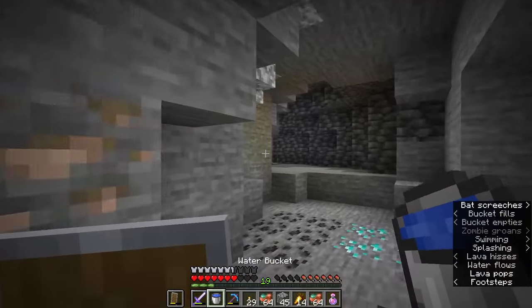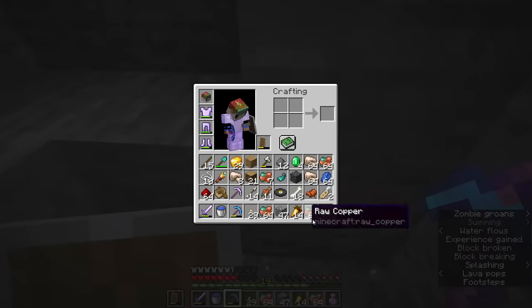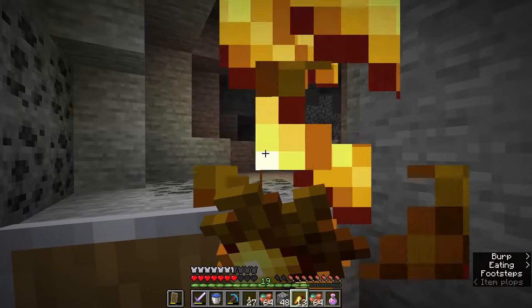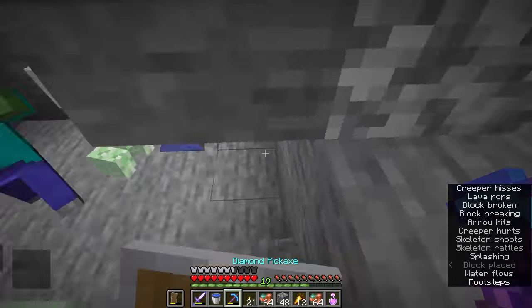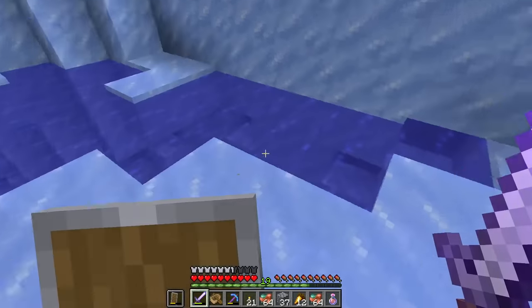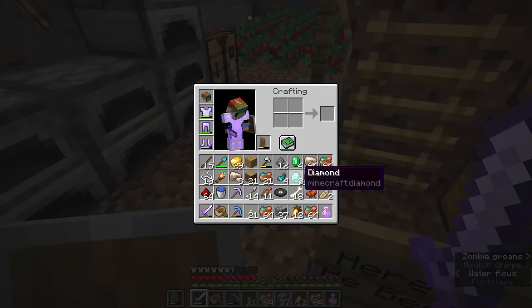I promise I didn't plan that — one, two, three, four, five, six, seven, eight diamonds! Let's go. Our one hour of mining wasn't actually too bad: we got like four stacks of copper, eight diamonds, and about 20 levels. But we could have done so much better — with Fortune III you can get 12 copper from one ore, so that's what we're gonna do.